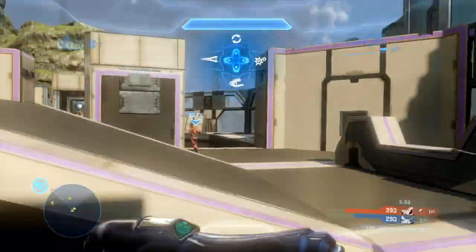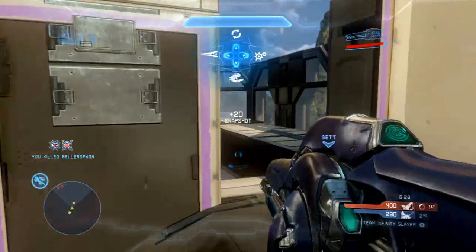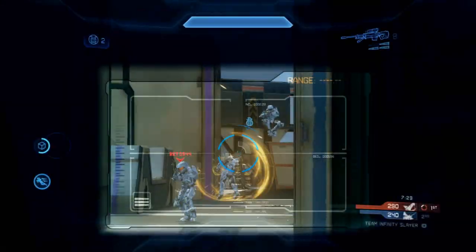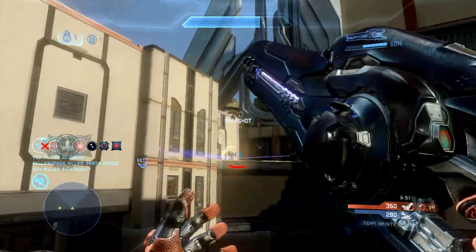I still have two more shots in the beam rifle and I have a sword and damage boost option, which are both fantastic ordinances to call in. Then I clean up and get the next two kills, and we are now up 12 kills at the end of this clip. That's the importance of ordinances in Halo 4 matchmaking. I hope you enjoyed the clip and I'll see you tomorrow on Unicheck Summer Spree.